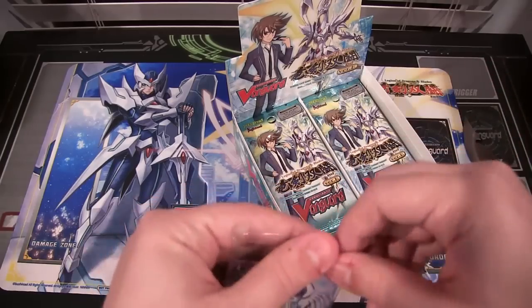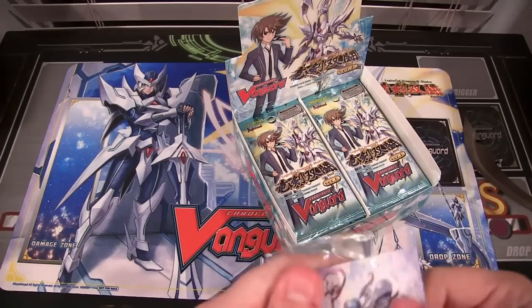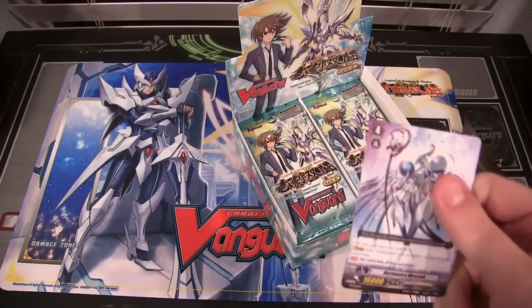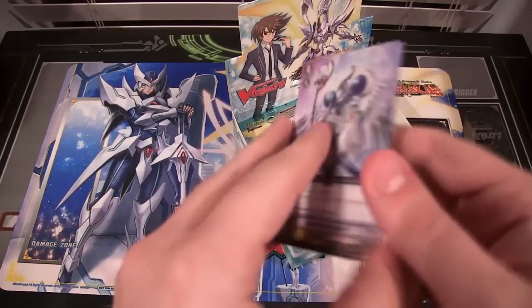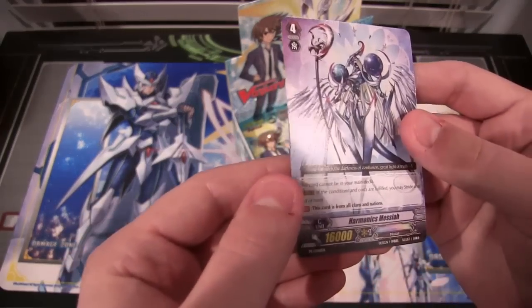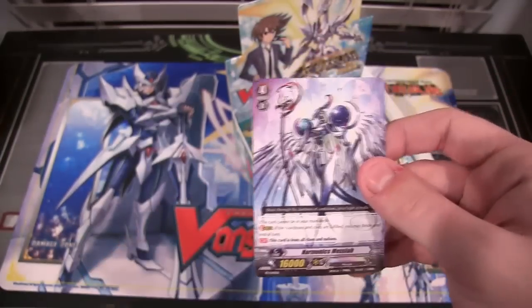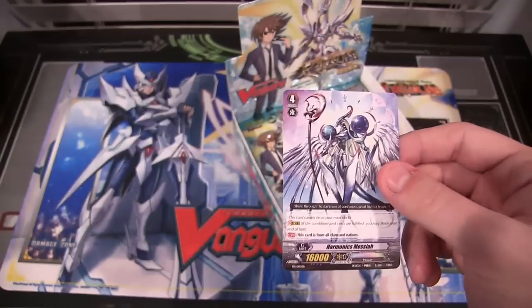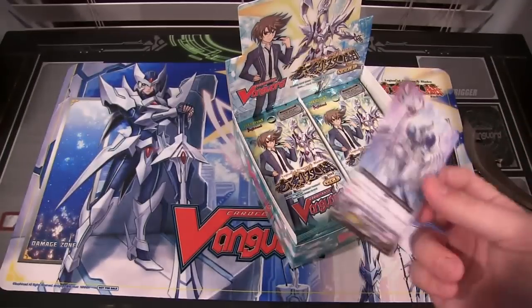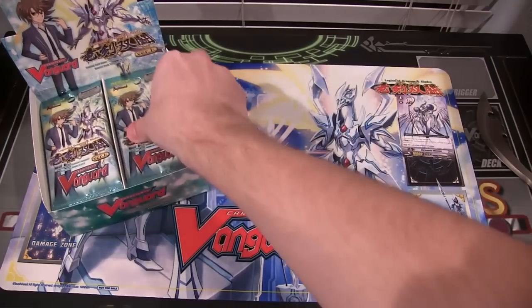Then we have our promo pack first, which has one of the stride cards. It has the four and everything too on it — it looks pretty awesome. This is one that can go with any clan, if I remember correctly. Yeah, it works with all clans and nations. It looks really cool. I can't wait to try these out. Still don't really understand how they work just yet, but I'll just have to watch a little bit more on it and see how they go.